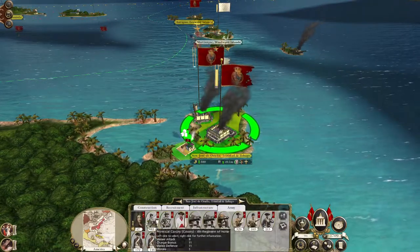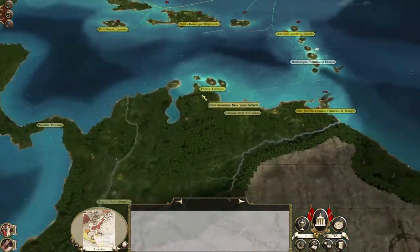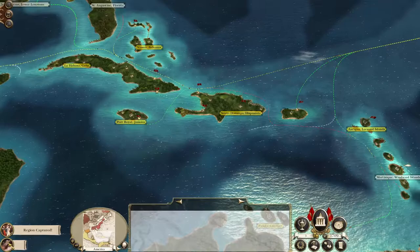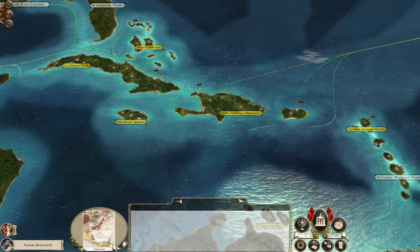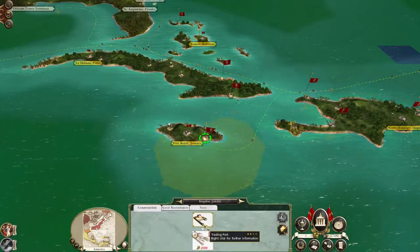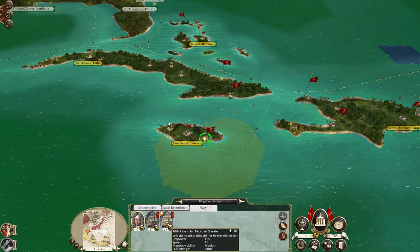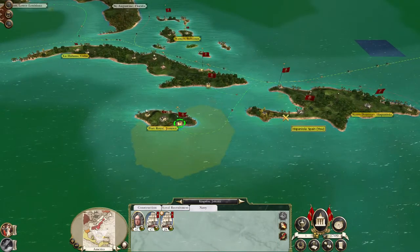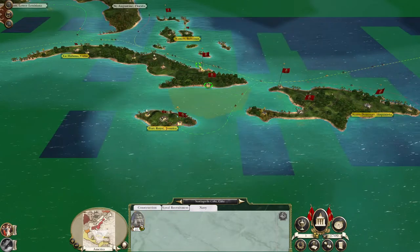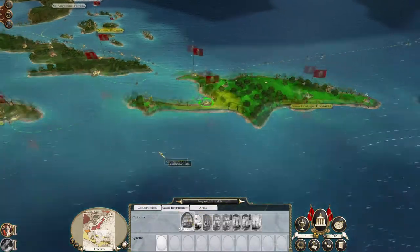Let's repair the government building and rebuild some of these buildings. There should be a symbol that says the pirates have been destroyed, because the Spanish Empire dominates the Caribbean. I'm going to use this navy as a core to build up an actual fighting navy, which I'm going to get built up, but I do need to keep upgrading it.